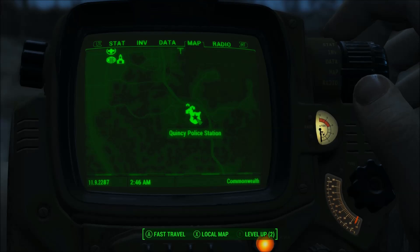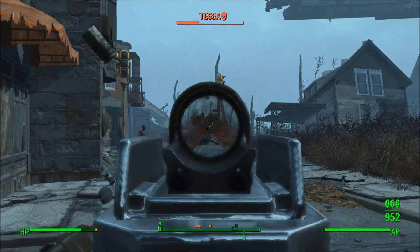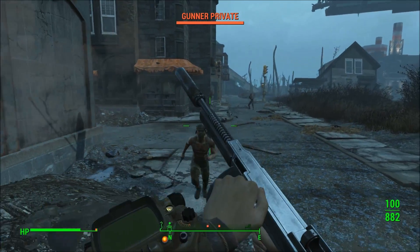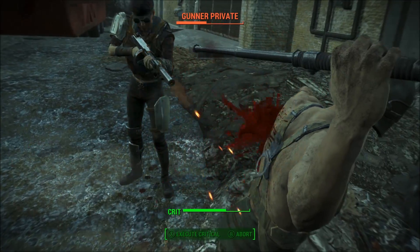I recommend approaching from the south, because if you approach from the north, you're going to have to fight a bunch of people before you take down Tessa. Essentially, all you have to do to get this thing is kill Tessa, then kill some of her cronies, and pick it up.